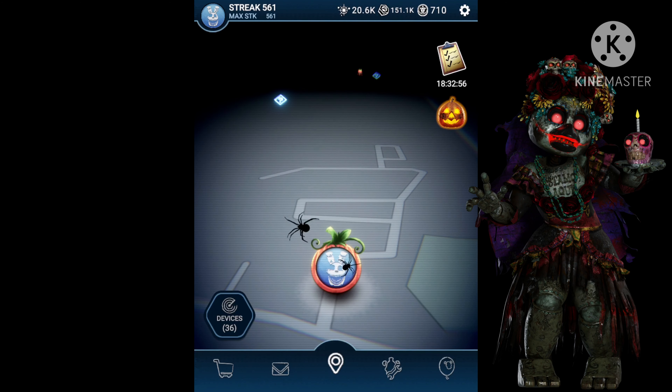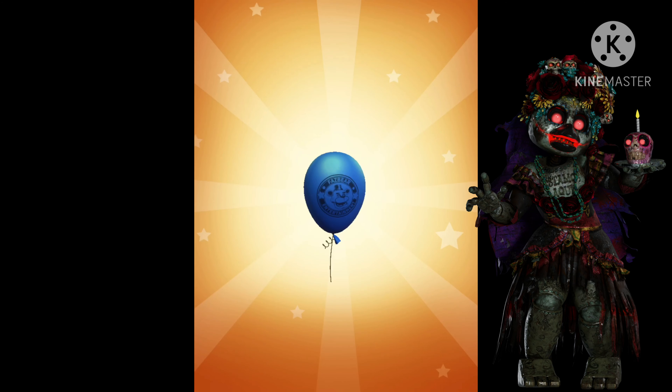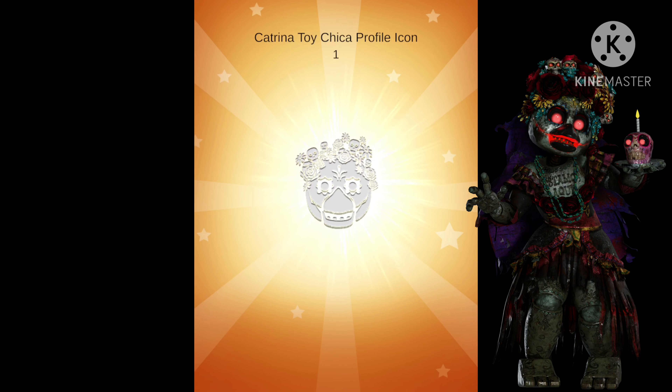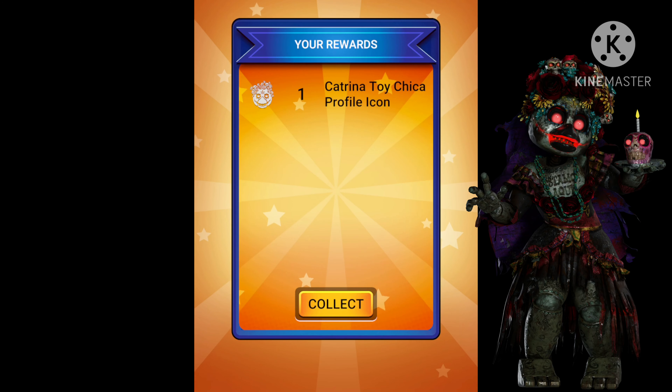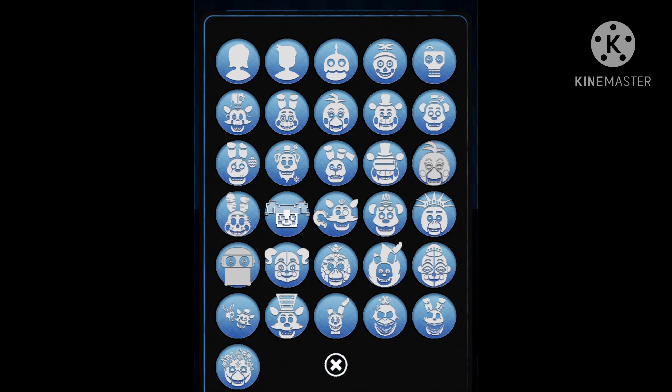The Katrina Toy Chica icon or skin was a good skin in the game. I know people didn't really like it that much because they were expecting new characters, but I do think it was really cool. Here's the profile icon — it looks really cool — so let's go and equip it.